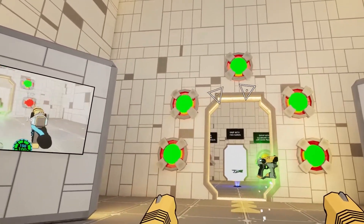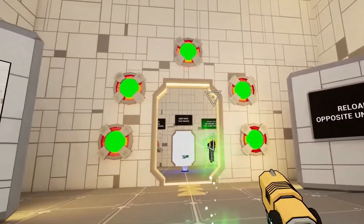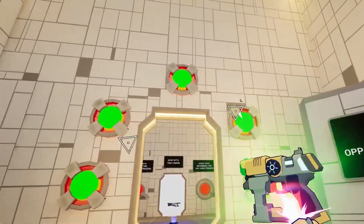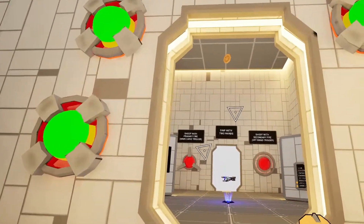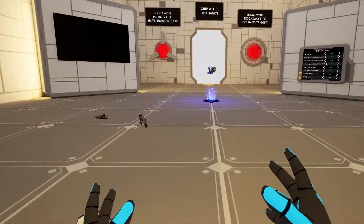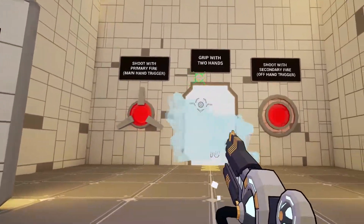There are lots of options to optimize the game for different movement comfort levels. I actually removed vignetting — those dark corners you see when you move — to avoid motion sickness. I don't get motion sickness, so I decided to remove it because otherwise I can barely see enemies while grappling and shooting around me.